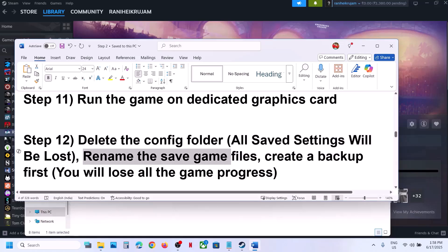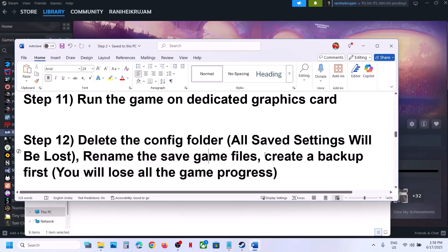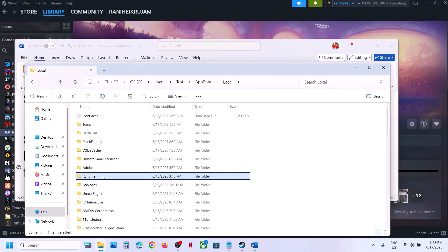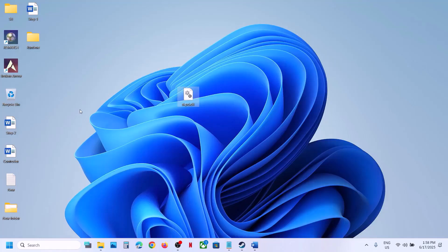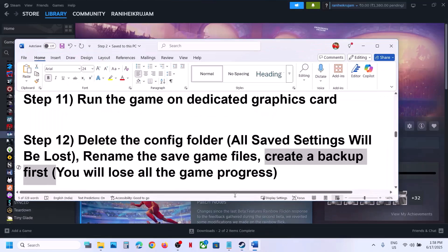If still not working, rename the saved game files — note that renaming will cause you to lose all game progress, so create a backup first. Go to the same AppData > Local > Runtime folder location, copy the folder and paste it to the Desktop as a backup. Then right-click the original folder, click Rename, rename it, launch the game, and check.